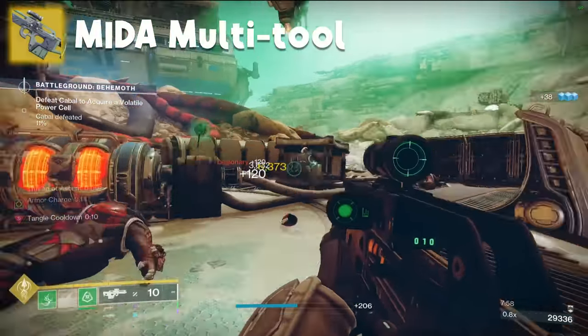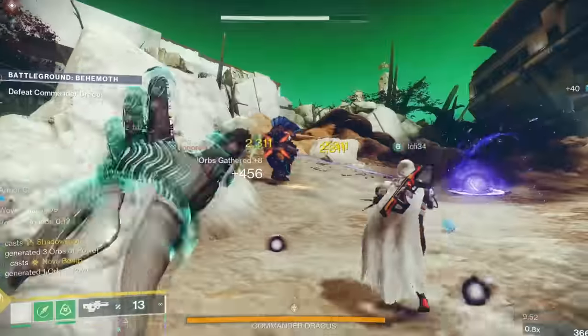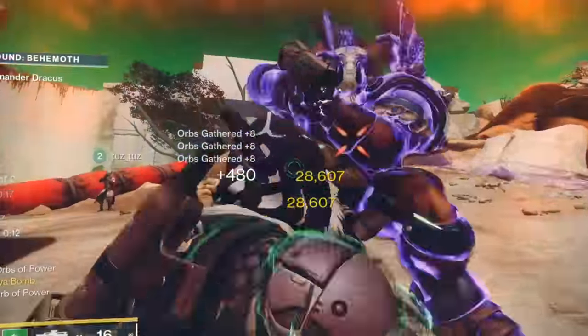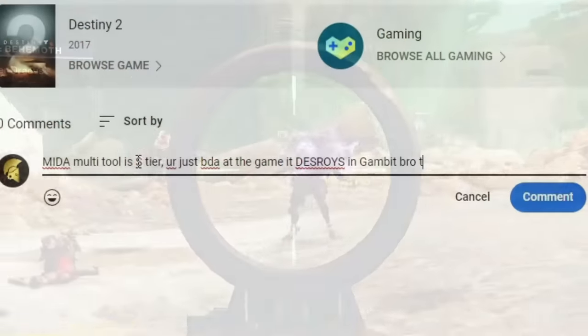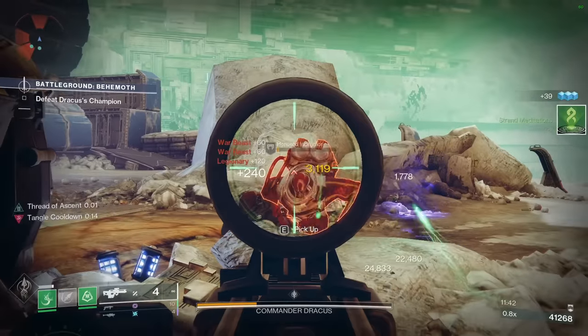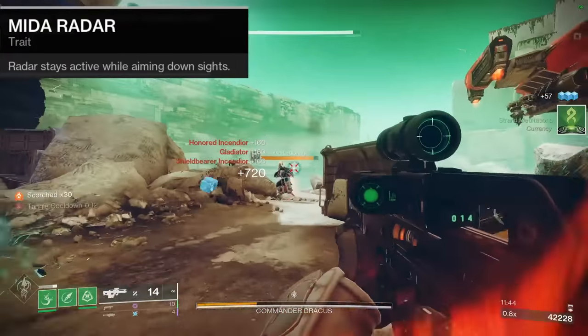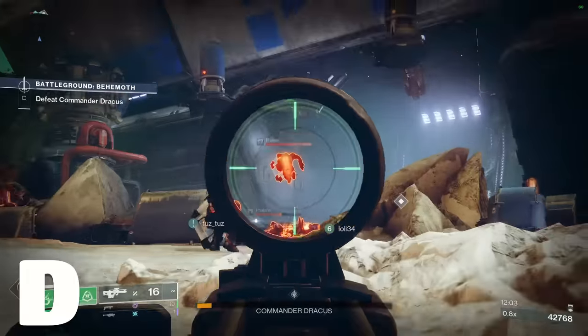Mida Multi-Tool has the exotic perk Mida Multi-Tool, which increases your movement speed. I don't see any reason why you'd use this thing instead of a legendary scout for PvE, but I'm sure there's a dedicated population of Mida fans typing out egregious comments as we speak. You also keep your radar when aiming down sights, which is particularly useful in Nightfalls when you have a Chaff or Blackout modifier. D for depressing.